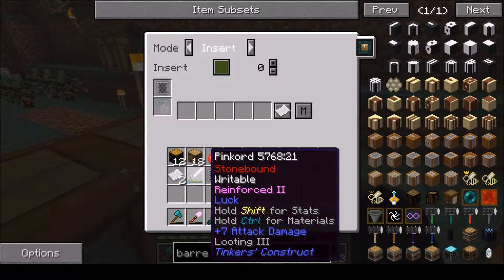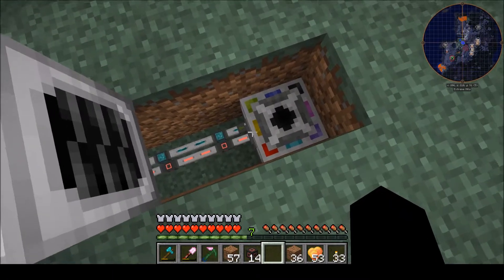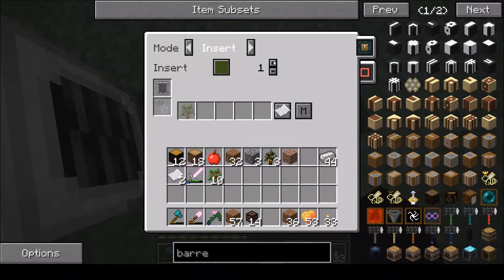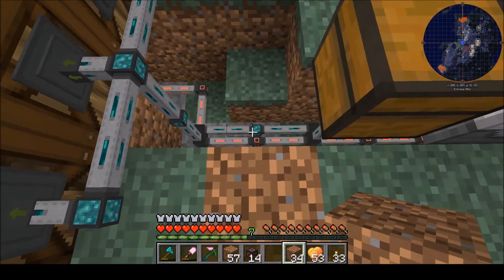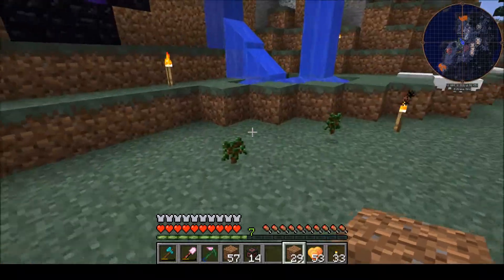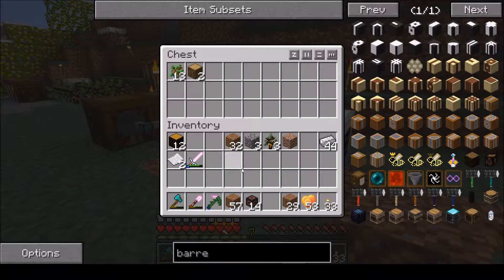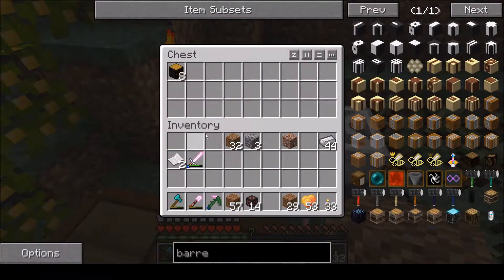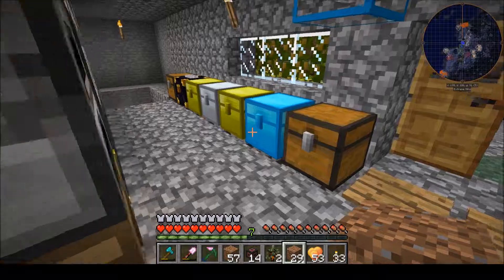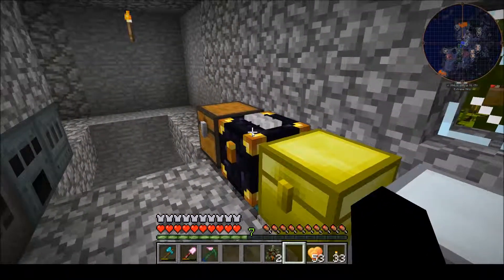This will be insert, and we'll have a filter for apples. This will be insert, and it will have a filter for trees, and we'll have a filter for trees. Roll this up like so. Collect all this stuff, and out.